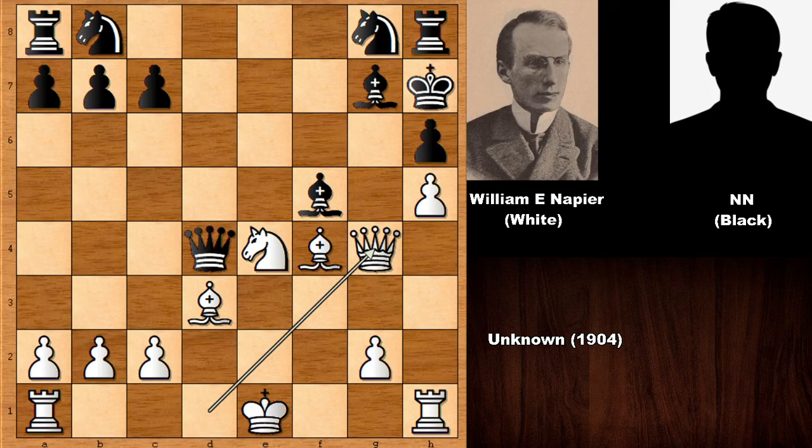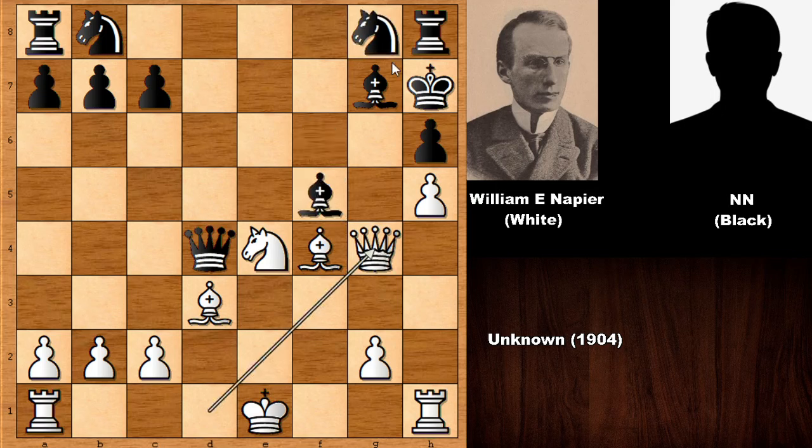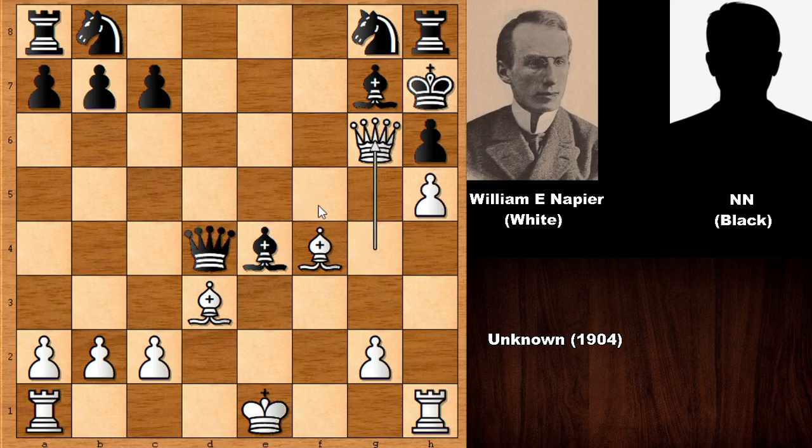Which move was not a blunder? You can play something like capturing the bishop, and black has to play knight to e7, defending everything — but it gets tricky. In the real game we have queen to d7. If bishop takes knight, what would you do with the white pieces? I think this should be checkmate: bishop takes, bishop takes, checkmate.